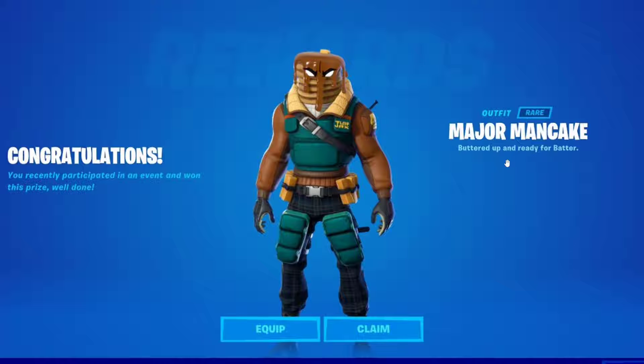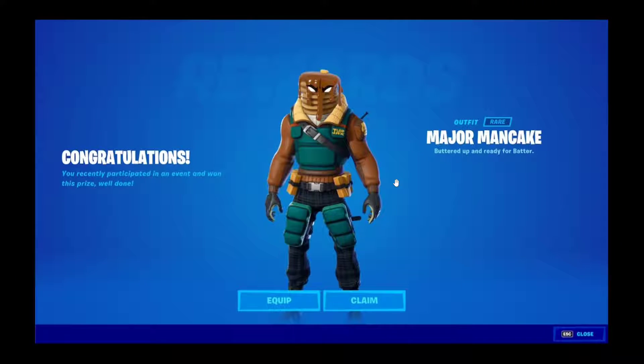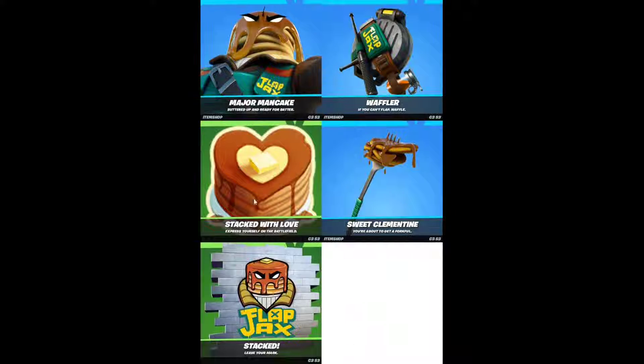So the skin is called Major Mancake. The description is 'bottled up and ready for batter,' which is very cool. So these are the rewards: Major Mancake, Waffler back bling, the Stacked with Love emoticon, the Sweet Clementine pickaxe which is super nice — it's a fork with pancakes on it — and of course the Flapjacks spray.